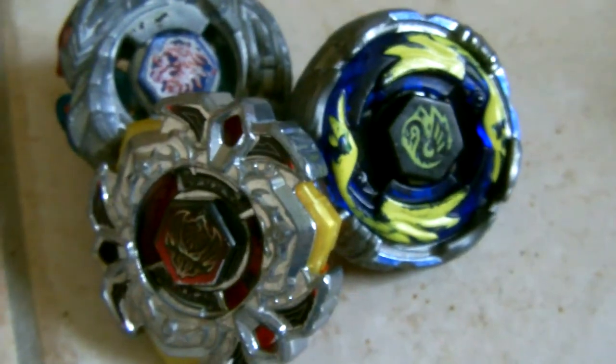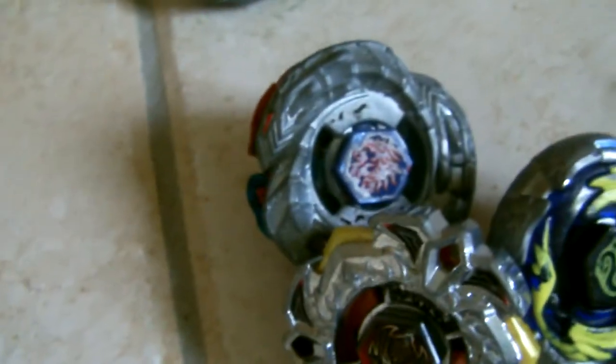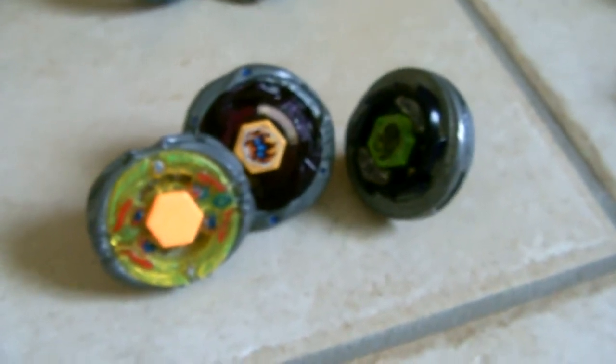Then here I have my defense type from 4D. I have my brand new Aries. My Crest Cygnus and my Eldrago Guardian. Here we have my stamina type from 4D. I have Phantom Orion in the middle, the Warrenus, and Flash Sagittario.